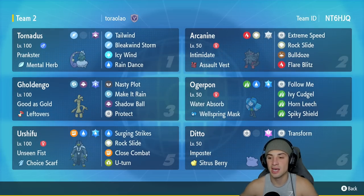In our fourth slot we have Wellspring Ogre Pon with Water Absorb, running Follow Me, Ivy Cudgel, Horn Leech, and Spikey Shield — arguably the best moveset for Water Ogre Pon. Fifth slot is Water Urshifu with Unseen Fist and Choice Scarf to make it as fast as possible, running Surging Strikes, Rock Slide, Close Combat, and Detect. Our final slot is Ditto with Imposter, the Sitrus Berry, Fairy Tera type, and Transform. Run the code in the top right corner — let's hop on to the Regulation E ladder and showcase Ditto.